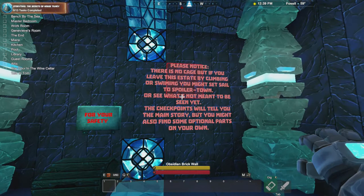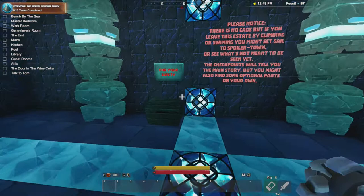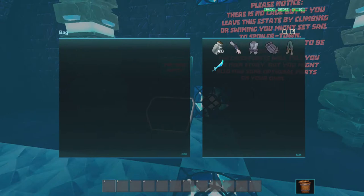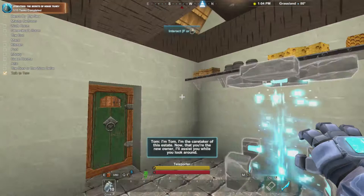Please notice there's no cage, but if you leave the estate by climbing or swimming, you might set sail to Spoilertown or see what's not meant to be seen yet. The checkpoints will tell you the main story, but you might also find some optional parts on your own. So there's checkpoints that kind of guide you through the story, which is pretty cool. And there's extra stuff - maybe Spoilertown is stuff that's to come in the future. Let's jump into it. We get some armor, some health potions, which makes me think we might be fighting. Leave a like on this video!